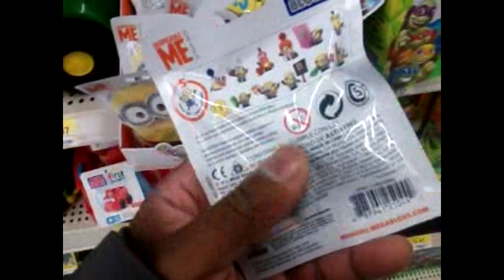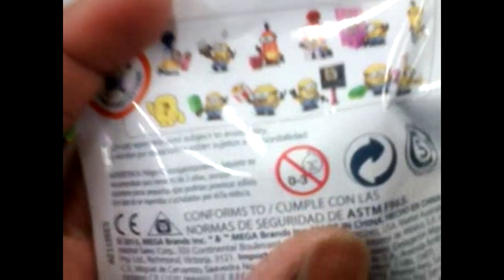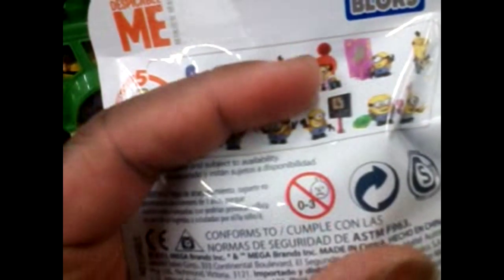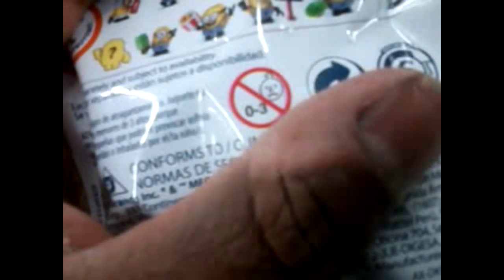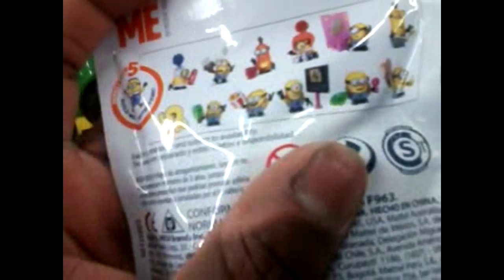Let's see what we got here. We got a little blue hat thingy, Toilet Paper Minion, Tan. Not many of them are really interesting in this series. Though, if I would, I would like to get the one with the little hat right there. That looks pretty cool. What other cool ones we got here? Not many in this series I'm really interested in. So, maybe just one with a little ray gun. That looks pretty nice.